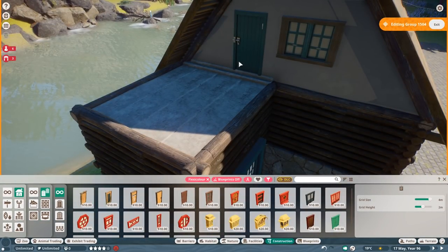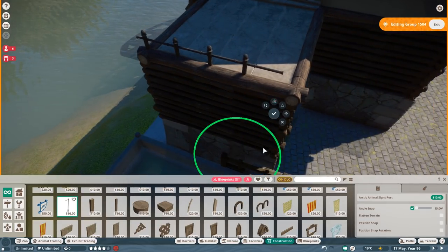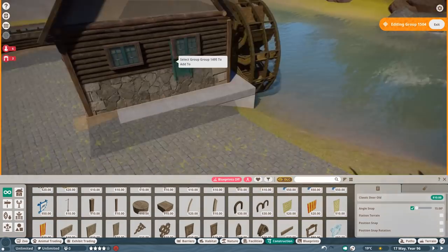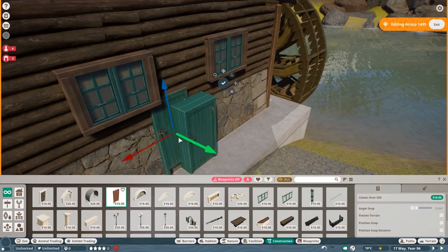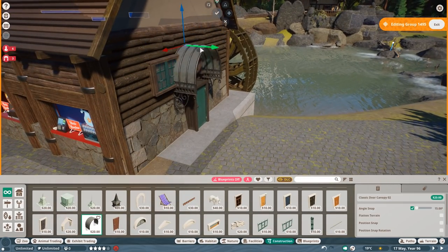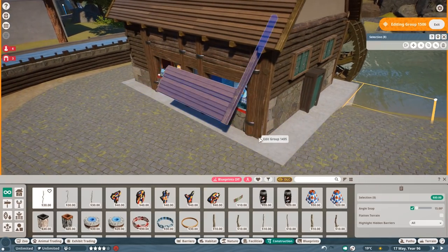I wanted to pair the fairy tale water wheel style with the Yosemite-inspired design, and I think it worked out pretty well. I'm really happy with the colors, the roof — I wanted to make it really steep — and I'm quite happy with how the stone walls and the timber work together. It's also not as piece-heavy as it could be, because that arched lock piece is just one piece, which saves a lot of pieces while still looking like it was all put together individually.